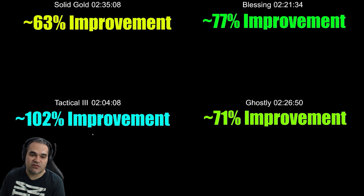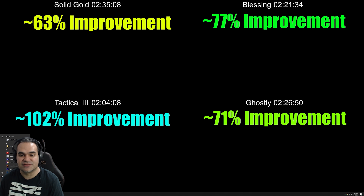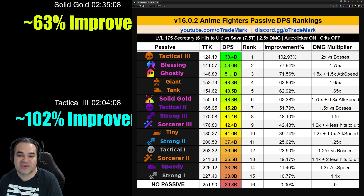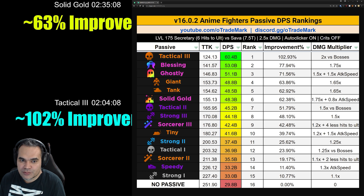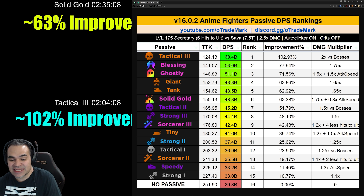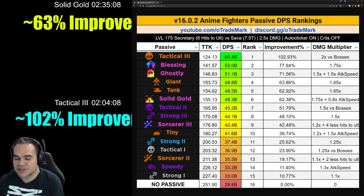These are essentially the top four damage passives in the game. There will be some slight variance depending on some things I'll discuss — but let me bring up the entire list of damage-affecting passives for you to look at. Thanks to the people who helped record and test these passive damage rankings. First off, Tactical Three resulted in less than half the time to kill compared to a no-passive fighter — a 102% improvement, an incredible passive and by far my favorite.